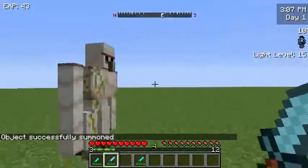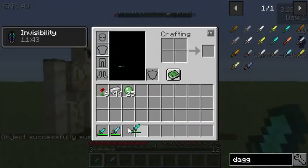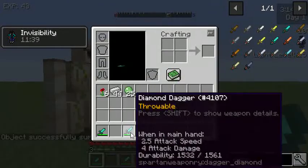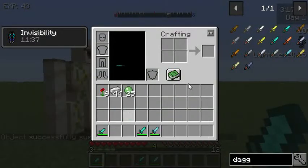Now the backstab mod is quite a simple mod. First off you get a bunch of daggers. These are three different daggers: this is a platinum dagger, this is from sparring weaponry, this is from sparring weaponry, and this is a default dagger.